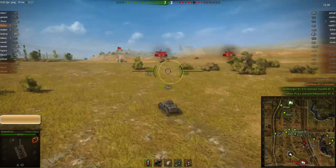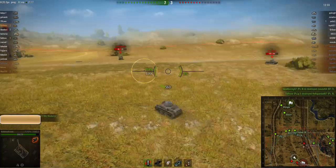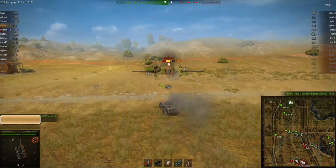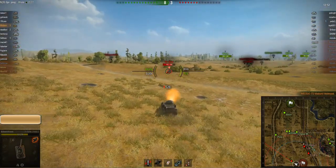Now he's in the enemy spawn point and basically kicks some ass against these tier 2 and 3 tanks. There's a T2 medium — well, it's not really a medium, it's got light — but no problem for this amazing German Mauser machine gun.